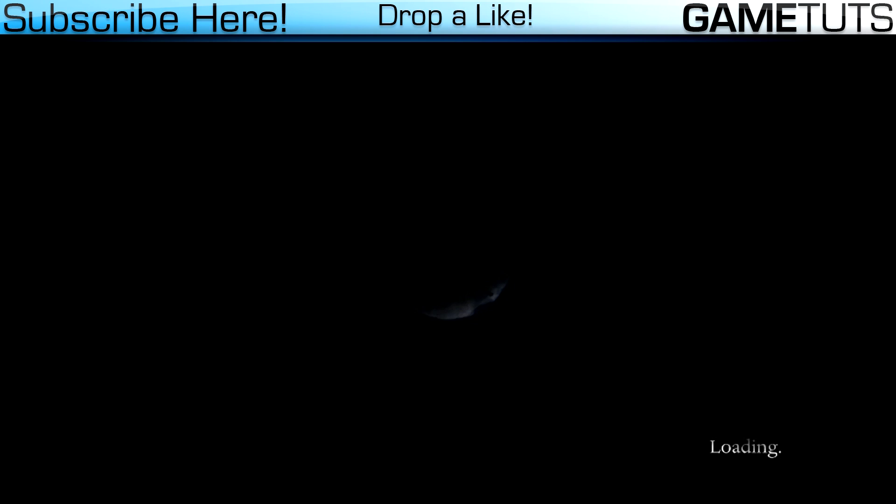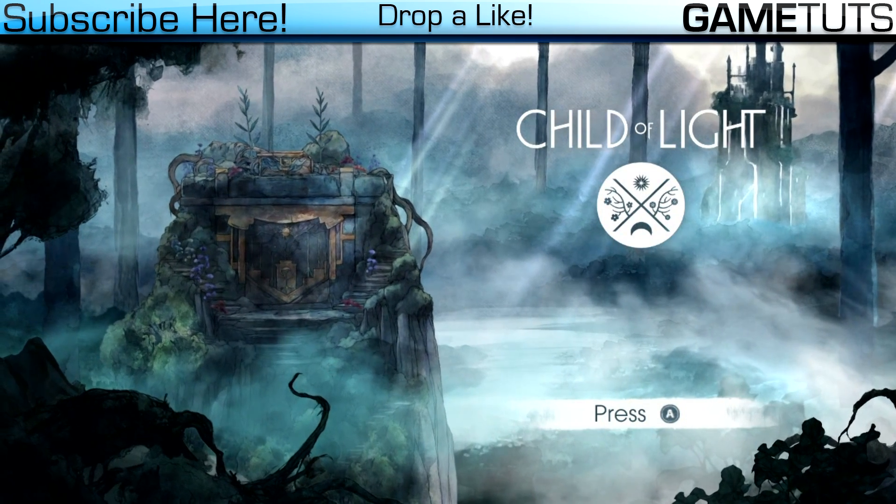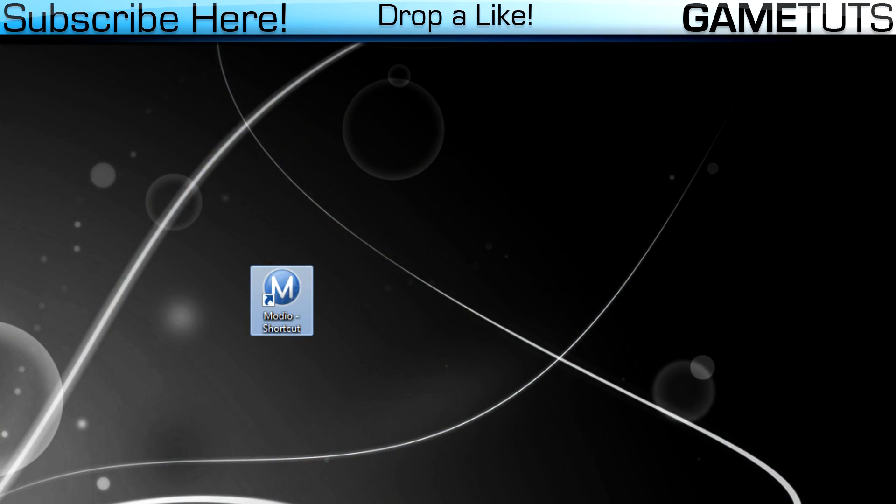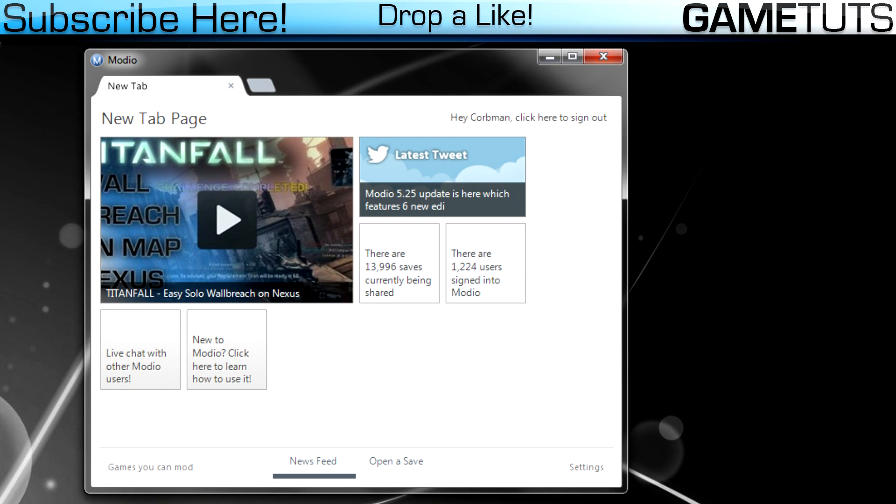What we're gonna do is quit out to the main menu after you save the game, or get to where you want it at your stats. Then you're just gonna take out your USB drive — make sure you save this game on a USB drive. Once you do, put it in your computer and open up Modio.